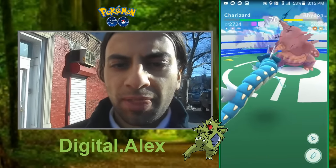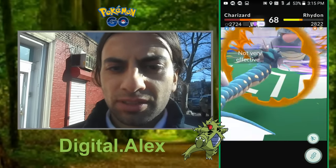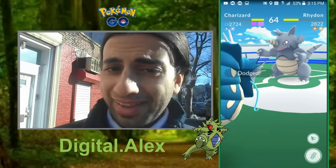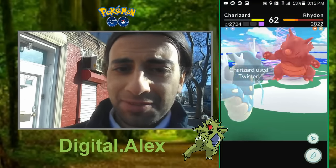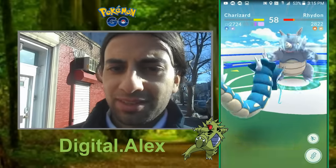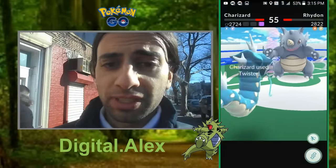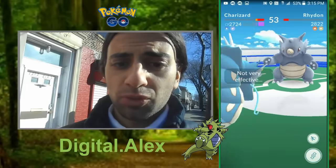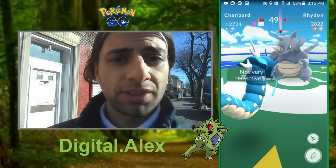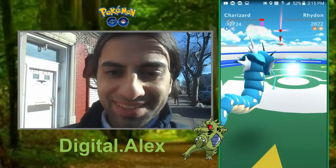How about the dodging? The dodging — I don't imagine that changed a lot. I can't wait to get to this Tyranitar. This Rhydon is holding up really, really well actually. We need to just dodge one and then let this charge attack out, and that should be it. Victory, there we go. Here's the Tyranitar — let's switch him up.